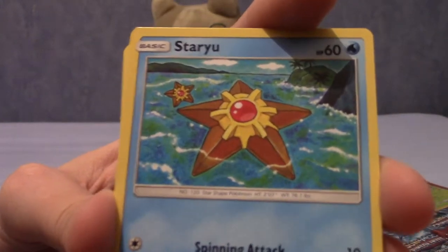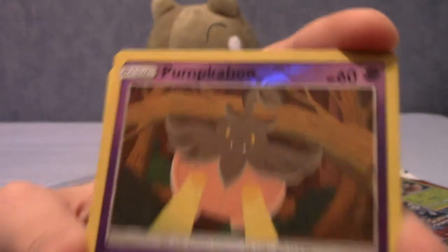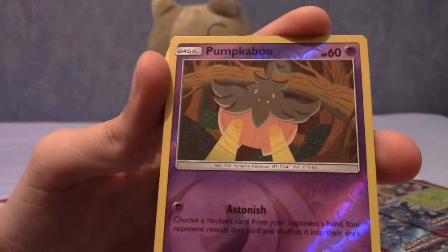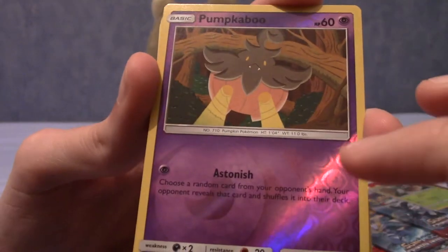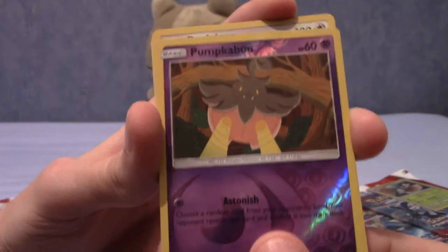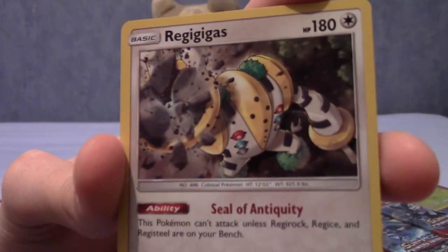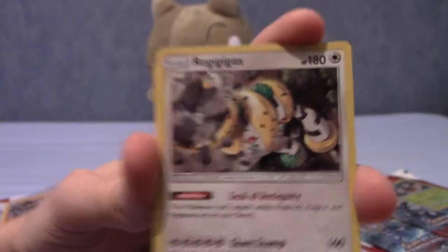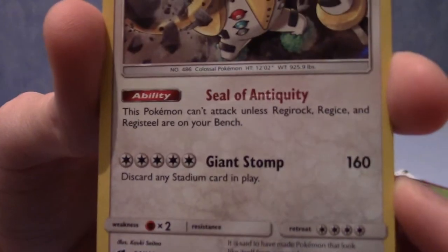This one is in reverse. We have Staryu just chilling in the water. Our reverse is Pumpkaboo! I feel like I've seen that artwork in another set before, but I could be wrong — it might just be a Pumpkaboo shooting lights from its eyes. And the last card, the rare, is Regigigas. That's pretty cool. I haven't seen Regigigas in a card set for quite a while. It could have been in Shining Legends, I just didn't know about it.